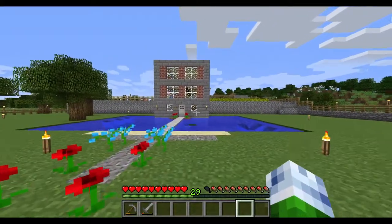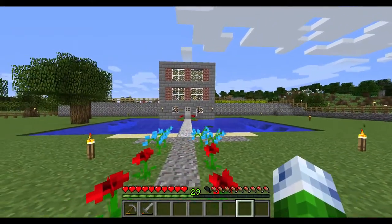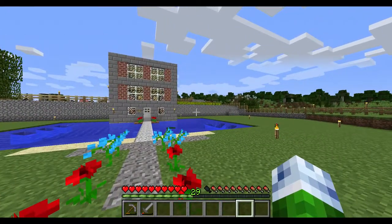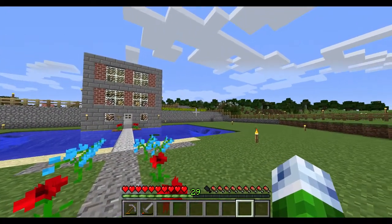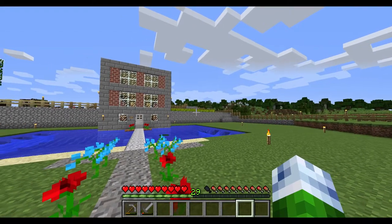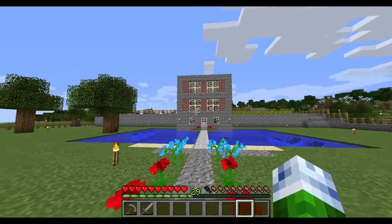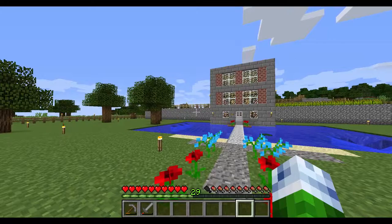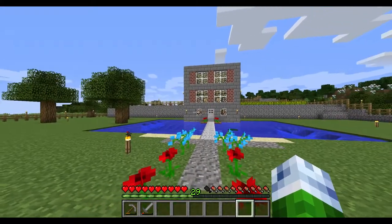The building is actually flanked on two sides by farm. On the right is wheat, carrots, melons and pumpkins. And on the left you can actually see there is an animal paddock which, as you've seen with the fence, actually goes around the back of the building.